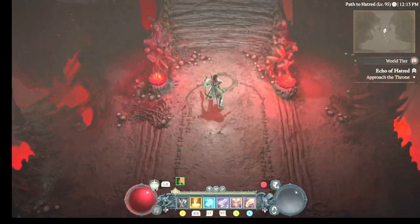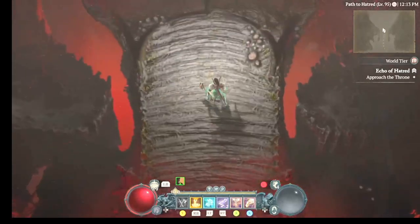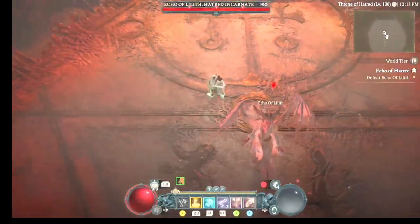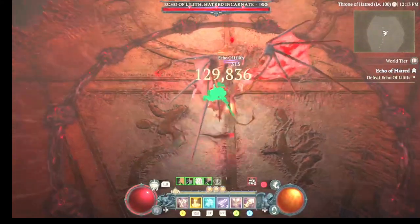The idea is we're going to build up fury and then alternate between lunge and double swing, because we'll have a bunch of fury. So go ahead and show the fight, and then I'll explain the build. Build on fury — and here we go.